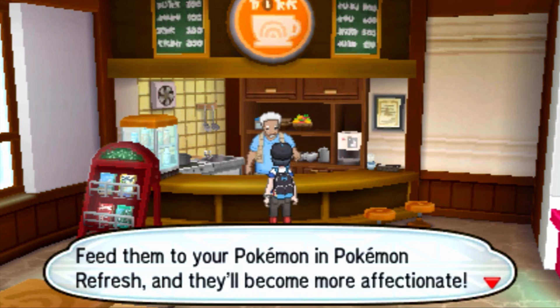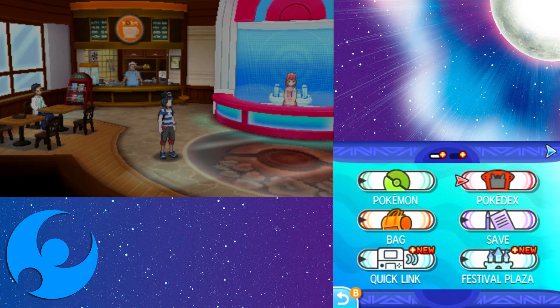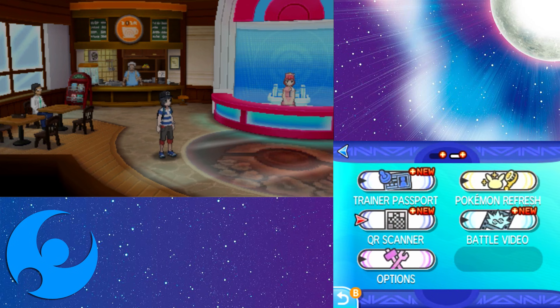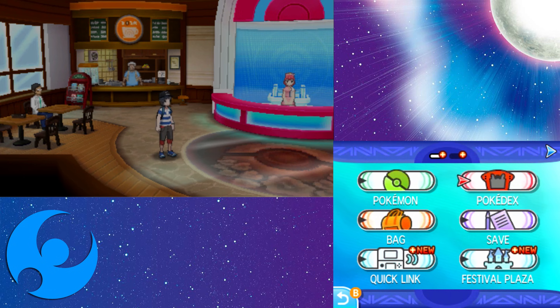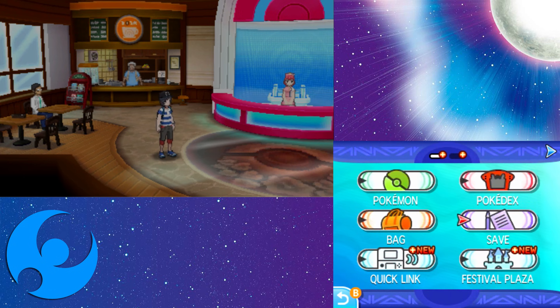You opened the medicine pocket and put it inside. We'd like to offer your Pokemon something on the house — you got some Pokebeans. Pokebeans are a speciality in Alola and Pokemon love to eat them. Feed them to your Pokemon in Pokemon Refresh and they become more affectionate. So look at all the things we can do — battle videos, QR scanners, transport, passport, festival plaza. There's so much going on in the busy world of Pokemon.